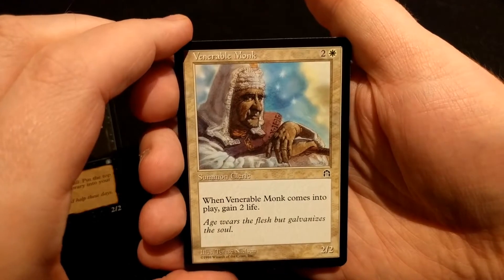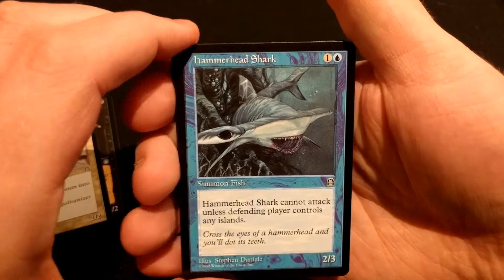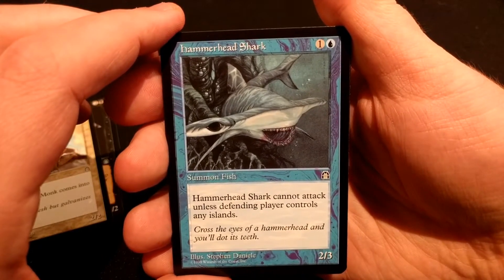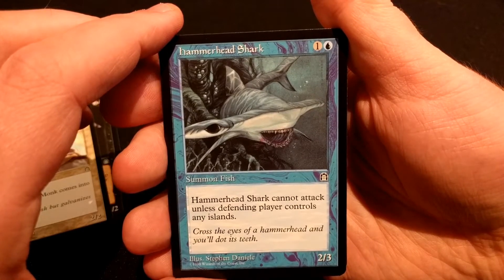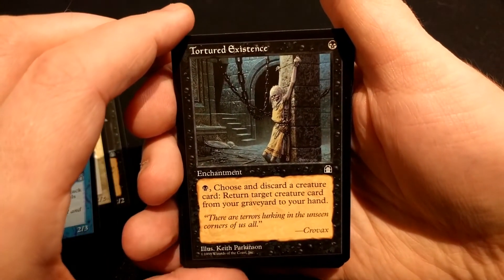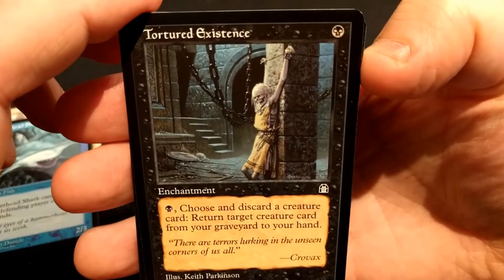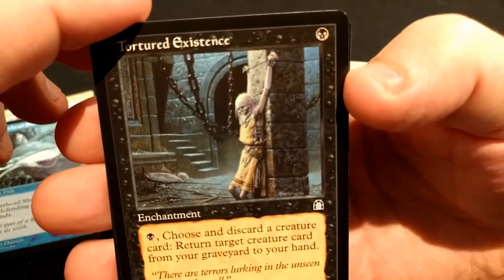Venerable Monk, Hammerhead Shark — yeah, can't attack and the defender controls the islands. Hmm. Tortured Existence — I think that person's not having a good life.